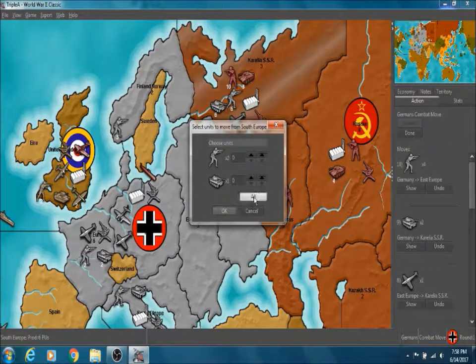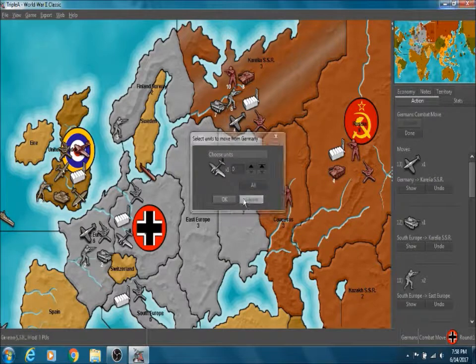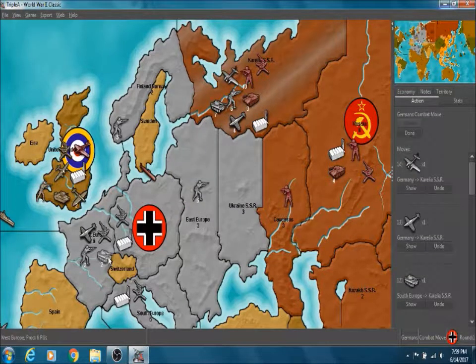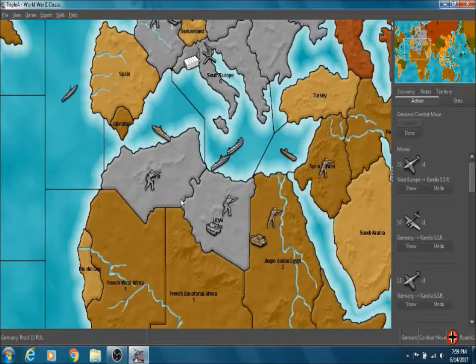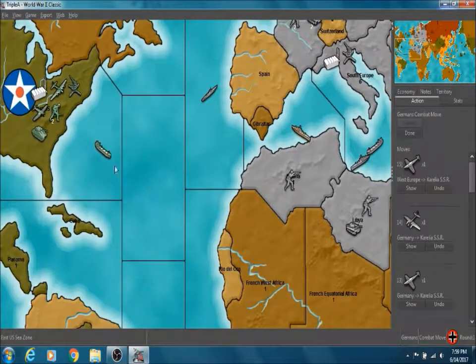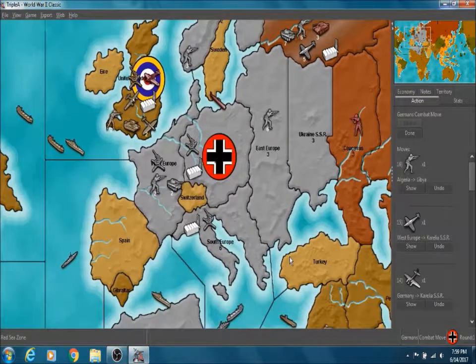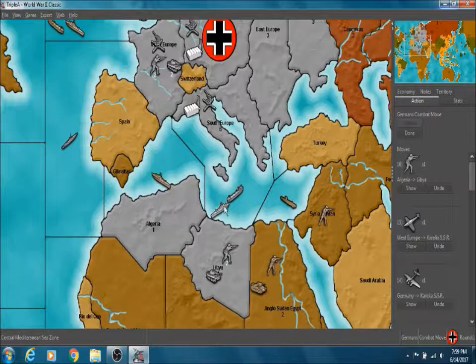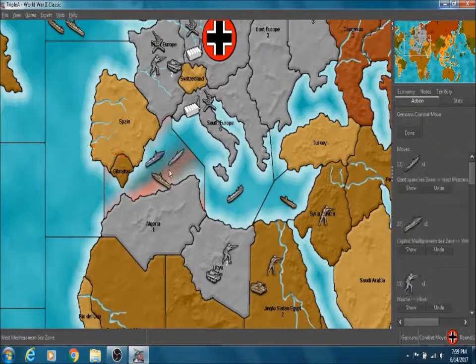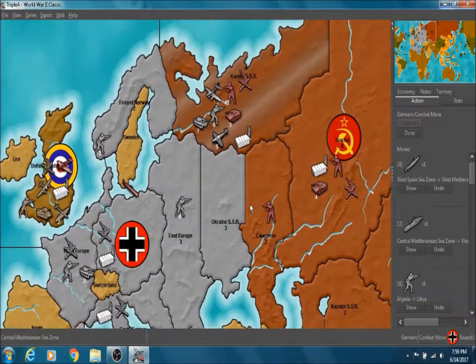We are going to move all of these men here, and we want our bomber to attack. Over here in Africa, America is going to try to send troops over to deal with us, but we're just going to group our guys together for right now. We're going to try to take out this British battleship, because the sooner you can wipe out the British fleet, the better, but it's going to be very difficult at this point in the game.